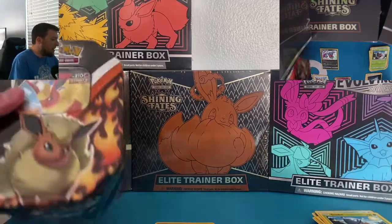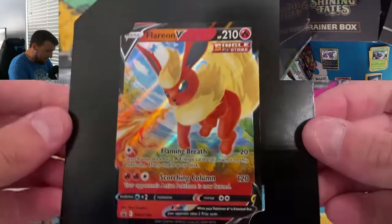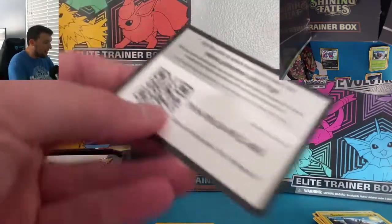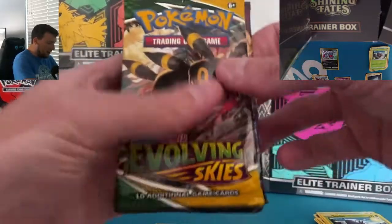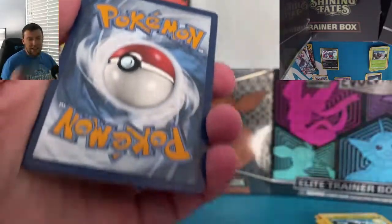It wouldn't be an opening unless I knocked over the camera with the plastic! They really suction on there. Flareon V — that is a very nice promo card. Flaming Breath is the attack, Scorching Column — SWSH 149. Nice Flareon card. I like the fact that there's no plastic in here. The same four packs: Evolving Skies Umbreon, Chilling Rain, Battle Styles, and Sword and Shield Base. Battle Styles might be my least favorite — nothing in that set feels worthwhile. It just feels like a lost set.